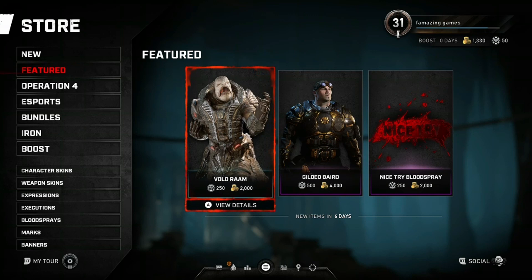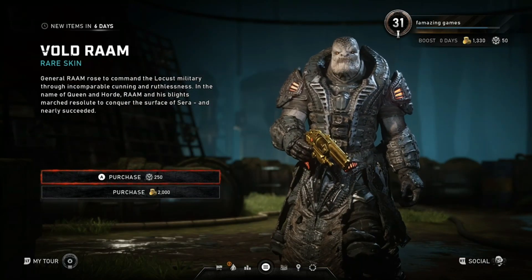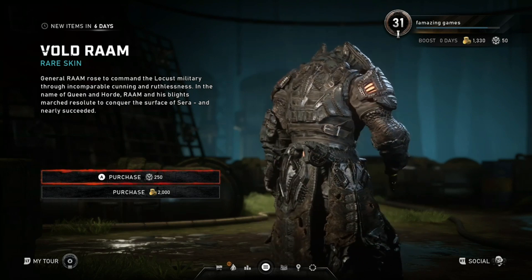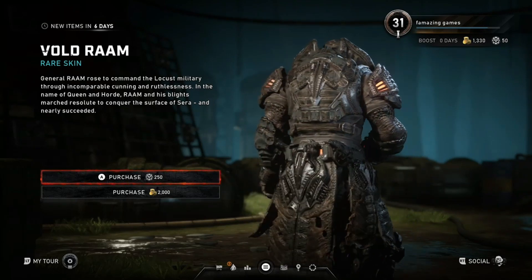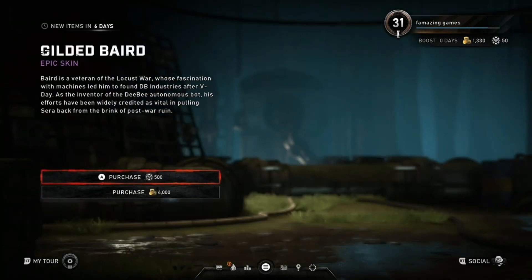Oh look at that, we got Vold Rom! We never had that — wow, that's cool. He costs two thousand gold coins and 250 Iron, so that's two dollars and 50 cents. Not bad. That's a little classic — you know how we still see a little skin on his arm.